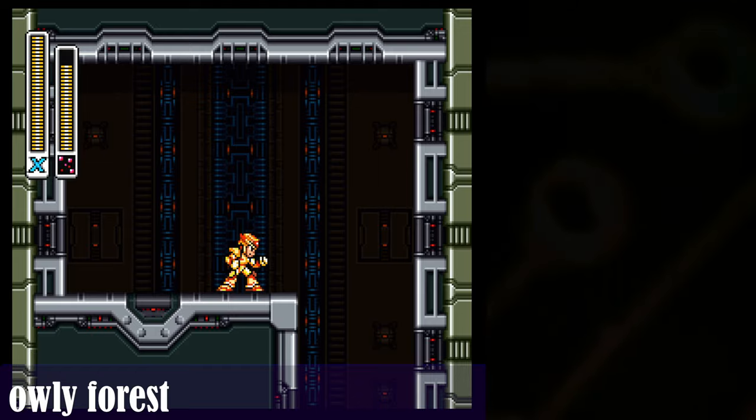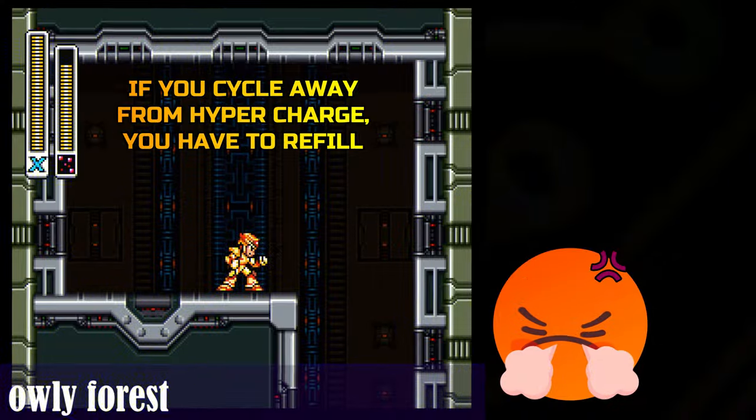Saving your energy and taking strategic hits means you can switch off the weapon and still use it again when you switch back. Enough talk. Let's go.